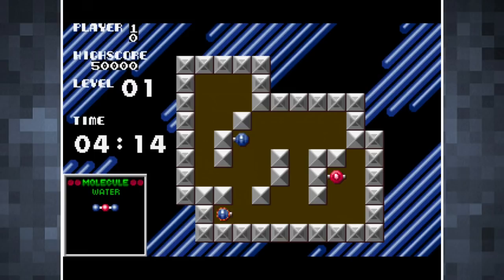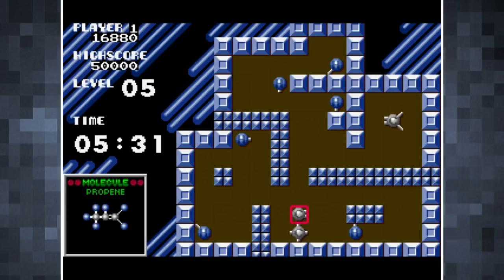It sounds simple, but there are 30 levels in all and some of the later levels are hard as nails. The fact that each level has a set time limit only ups the ante. Atomics is as bare bones as they come, having pretty basic graphics and absolutely no music — it's the Amiga version's music playing in the background — but it does deliver where it counts, with solid puzzler gameplay.